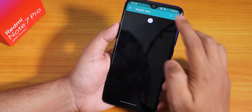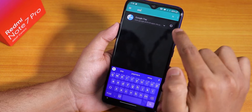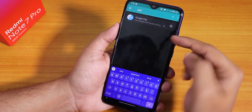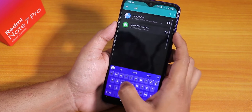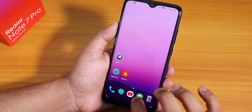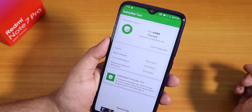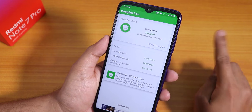In Magisk Hide, search for your banking app — for example, search 'pay' and Google Pay appears. Enable it and it should be hidden. I've also checked with the Safety Net Checker app and it shows 'pass', so safety net is working fine.